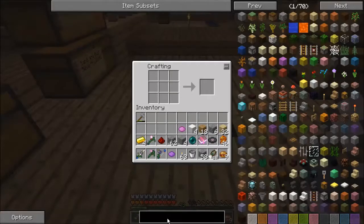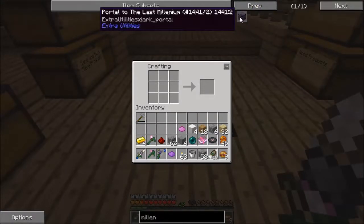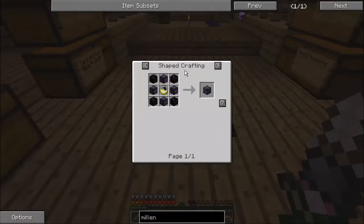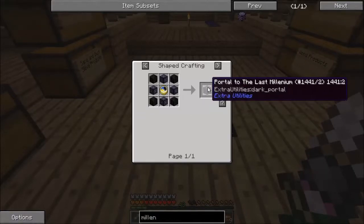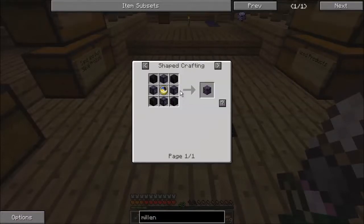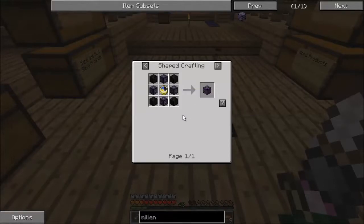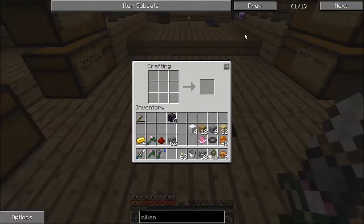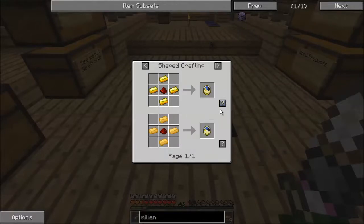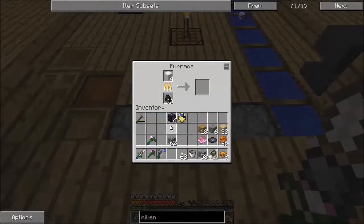There we go — portal to the Last Millennium. It's like the deep dark block in that you craft a bunch of things and make it into the thing, then right-click to enter. I need a clock, four burnt quartz, and four carved eminence stone. Clock is easy. Burnt quartz — you just smelt a block of quartz in a furnace. Carved eminence stone is four stone, purple magenta dye, and one ender pearl to make four. You can also use aluminum brass for the clock.